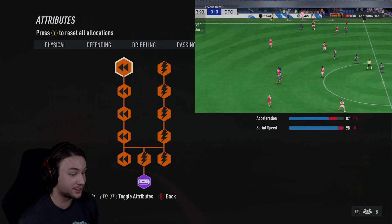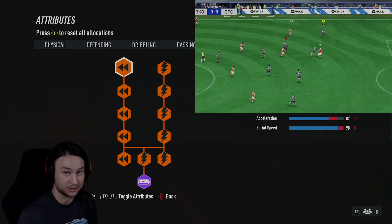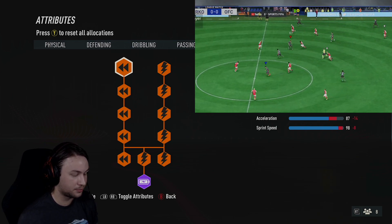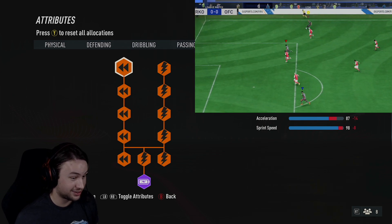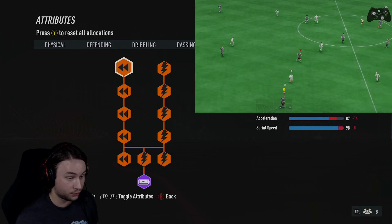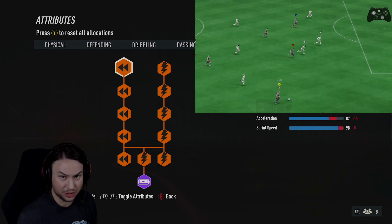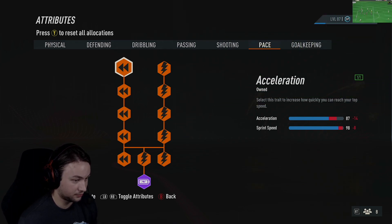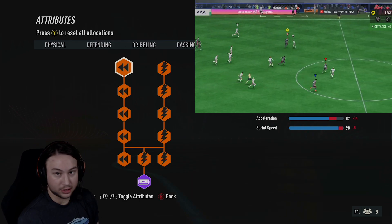On the pace page, this build has max pace — we went for everything on this page. We have 87 acceleration, which doesn't look amazing, but then you look at the sprint speed and it makes up for it at 98 sprint speed. Absolutely rapid with the Lengthy accelerate type — you'll get up to speed so fast and chop down anyone. It's great for going forward too: you can catch the defense off guard, bomb forward, they can't catch up, and you can get a cross off to one of your big strikers. It's very deadly on both ends.